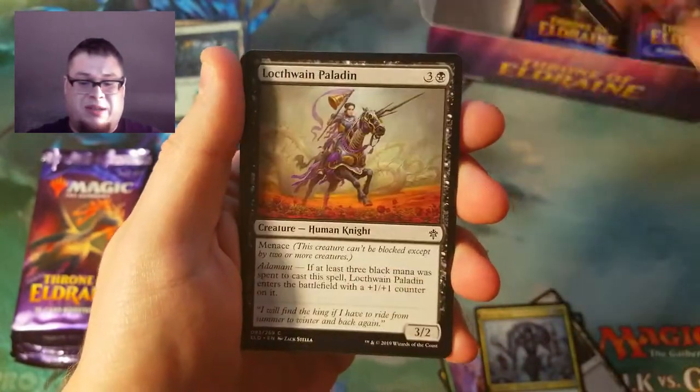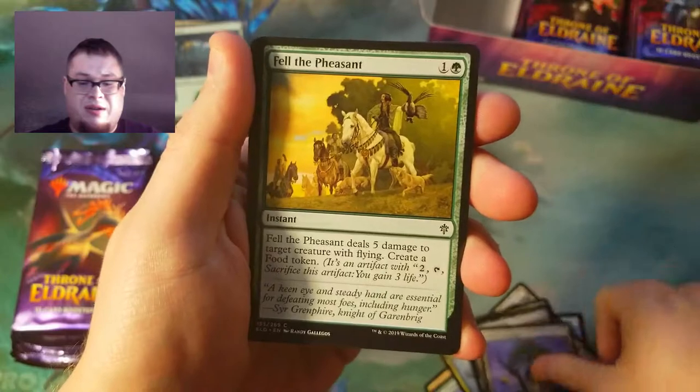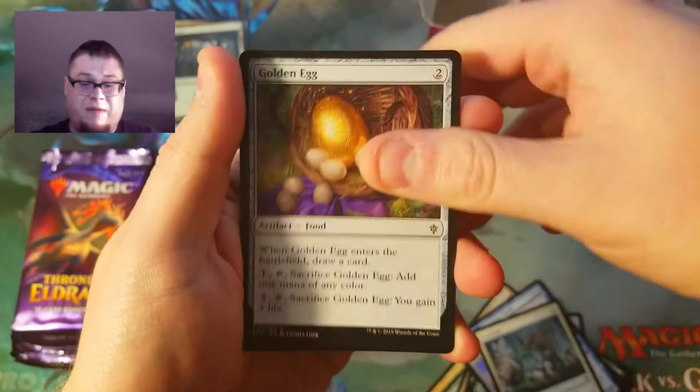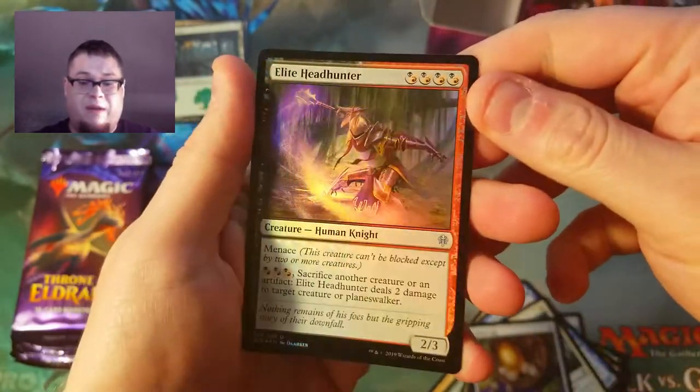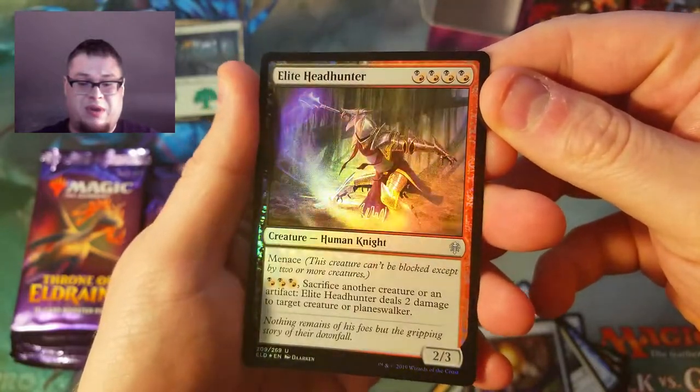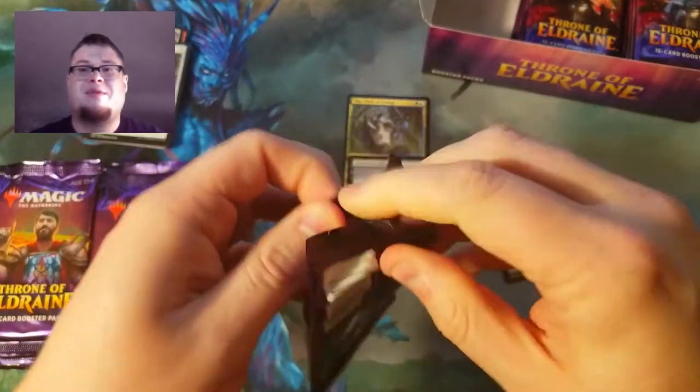Let's go through the rest of these because we could still find a showcase. We had a foil — Elite Headhunter is our foil. Pretty sweet. I don't like how this backwards setup is screwing me up.